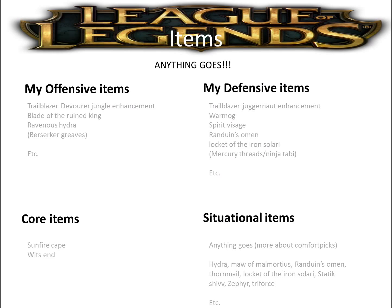For items, anything goes basically - it depends on what you feel comfortable with and how experienced you are playing Shen. My offensive items are Trailblazer with Devourer jungle enchantment, Blade of the Ruined King, sometimes Ravenous Hydra as well, with preferred boots being Berserker's Greaves. Trailblazer is a must because his clear is pretty slow, though you can also use Skirmisher or Stalker's Blade - I haven't really tried it yet. For defensive items I always go Warrior enchantment, Warmog's, Spirit Visage, Randuin's Omen, Locket of the Iron Solari, and Mercury Treads or Ninja Tabi depending on the enemy team.